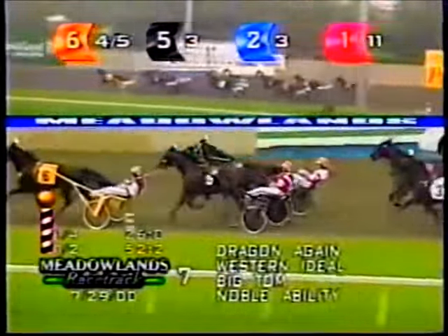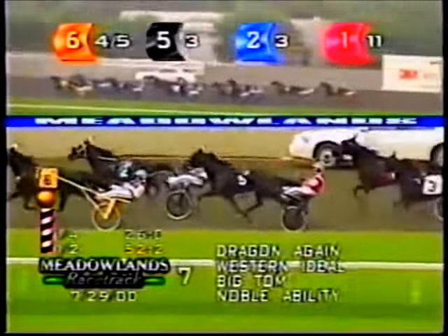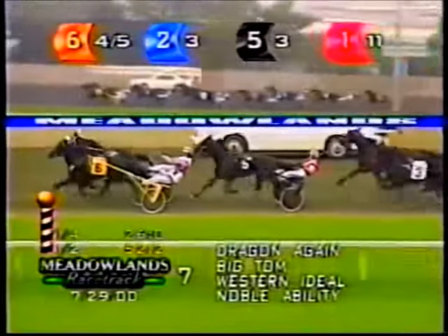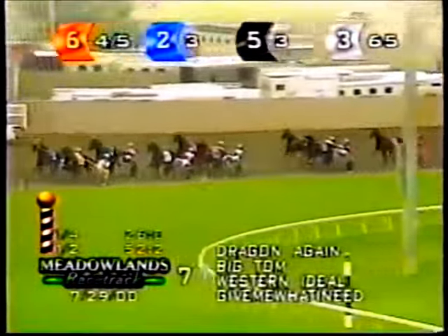It is the Dragon who's a length in front. Big Tom will take a run at him up on the outside, and Big Tom is gaining — first over, right at the Dragon's throat with five-sixteenths to go. Western Ideal angles off the cones, he's second over at a good striking spot.